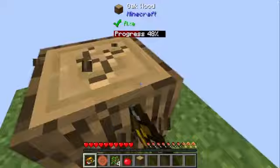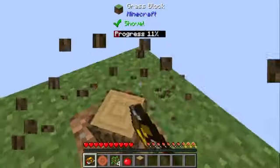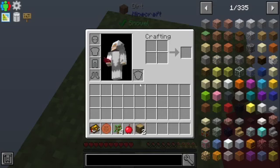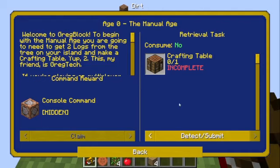Eventually I just said, you know what, just gonna stop Greg Blocks. I'm missing a piece of wood — I must have fallen off the edge. That's what I forgot about this game.